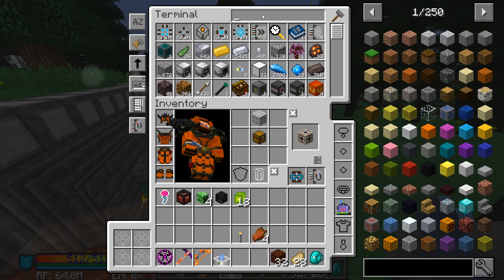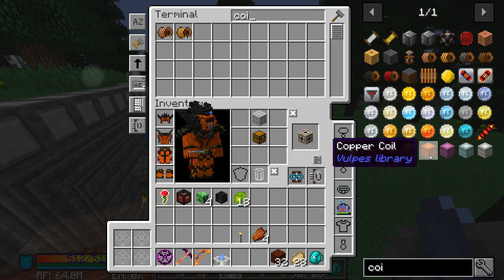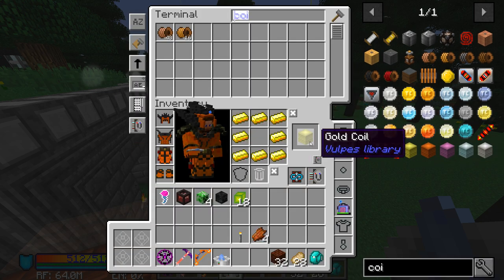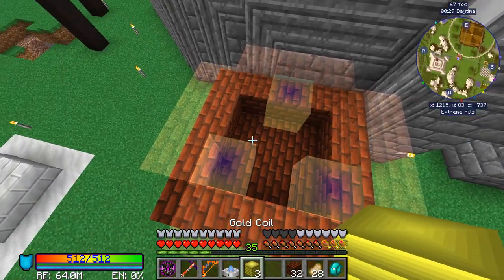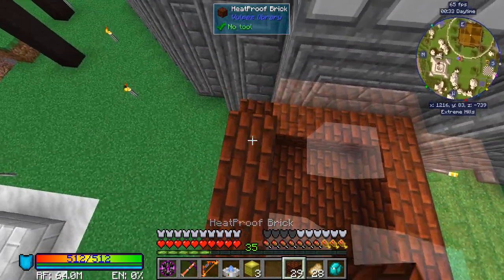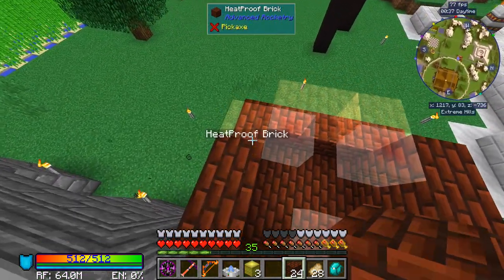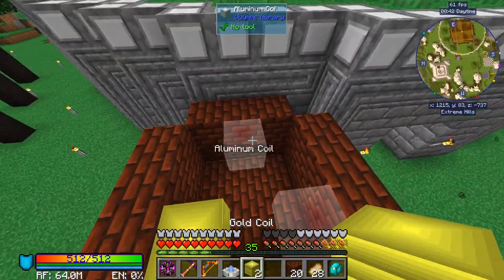Let's look at coils. So we have gold, copper, titanium, aluminum — let's do gold. Was it only three that we needed? We only need three right here. And our heat proof bricks. Then our coils.